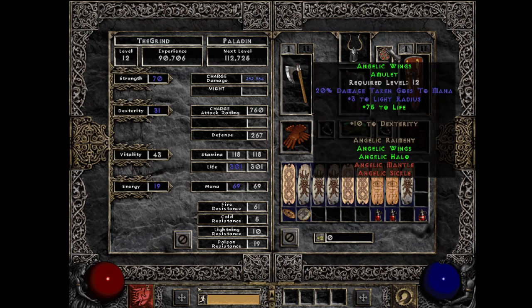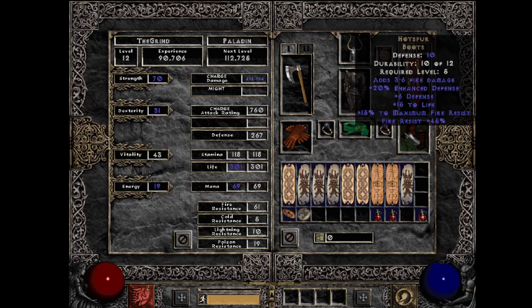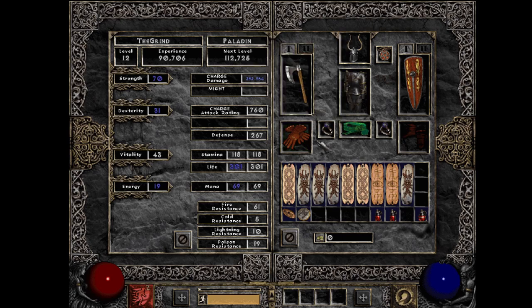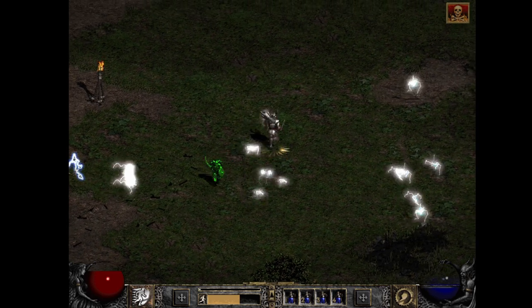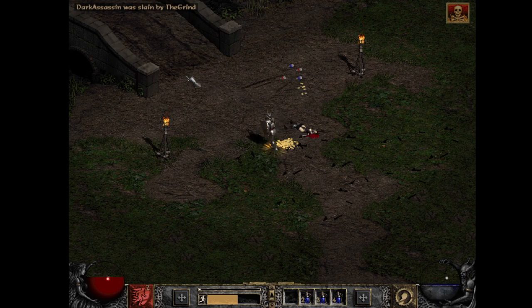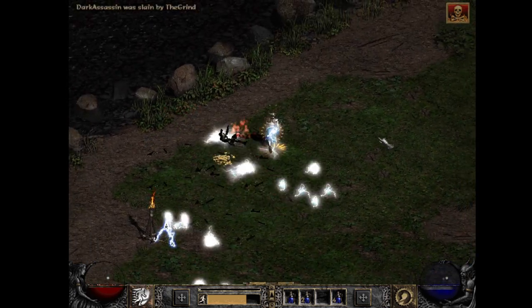As for my gear, I have an Angelic Wings amulet paired with two Angelic rings. Each ring has 20 to life, and paired with my amulet gives me 75 to life. I have boots that give me 15 to life and Blood Fist with four to life. Why is life important? When dueling, it doesn't matter how much damage we have if we can't survive long enough to dish it out. Even with max resistances, we want a lot of life so we can absorb damage for longer. In respectful duels, neither player uses healing potions — the longer we survive, the more opportunity to kill them.